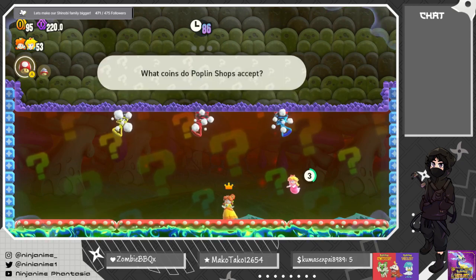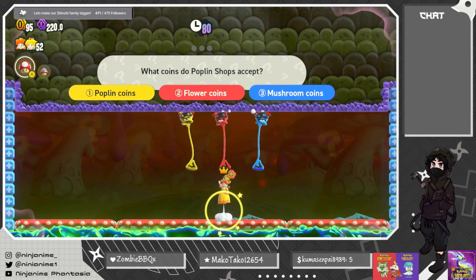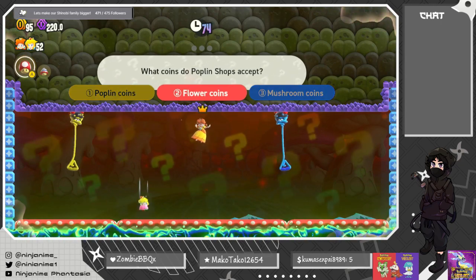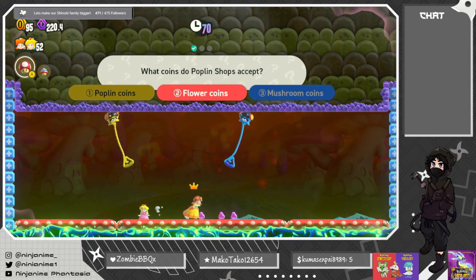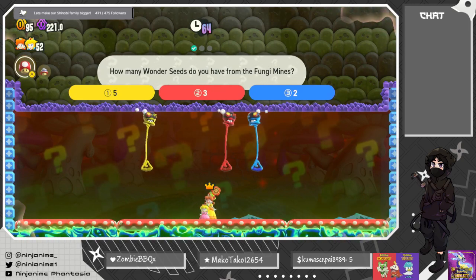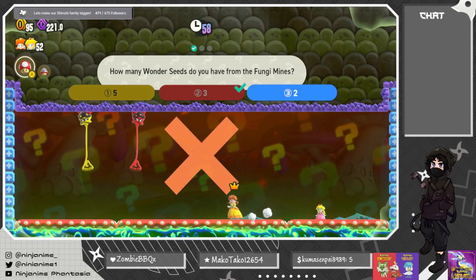We know the answers this time. What coins do Poplin shops expose? Purple coins? Flower coins? It's flower coins! Nice. We have from the Fungi Mines — we only did one level so far. Oh no, it was three.